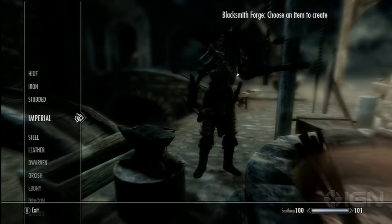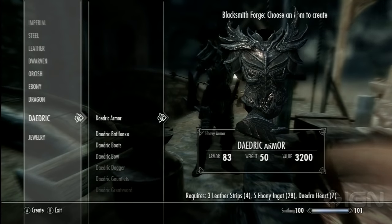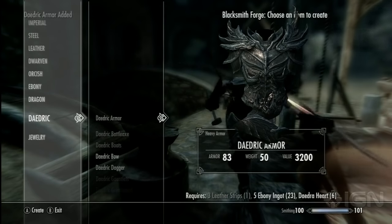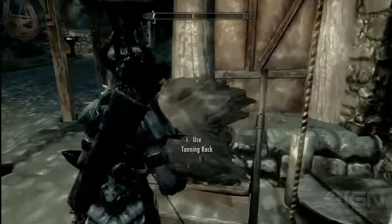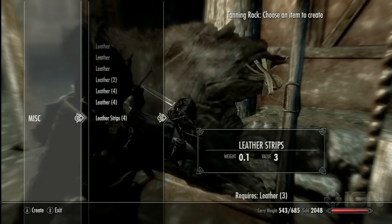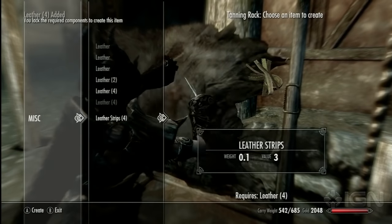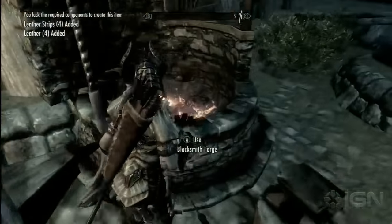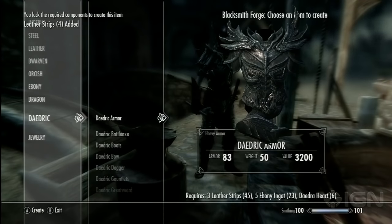So now we've got our ebony ingots and our Daedra hearts. We've waited week after week, and here's all the stuff we can build. Don't forget: you need ebony ingots, the Daedra hearts, and you also need leather strips, which you can buy if you want to. I had enough leather on me so I just made a bunch. My character Arrowface — because she has an arrow permanently lodged in the middle of her skull — is going to build some Daedric armor.